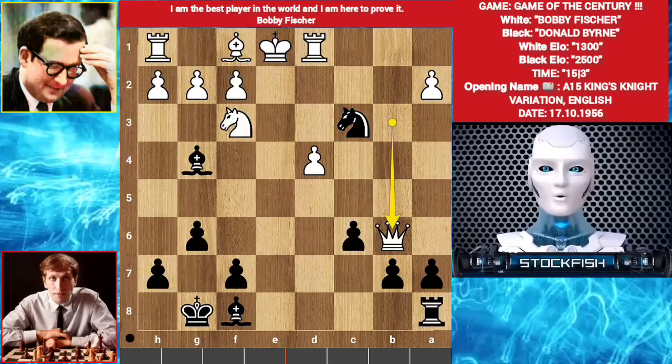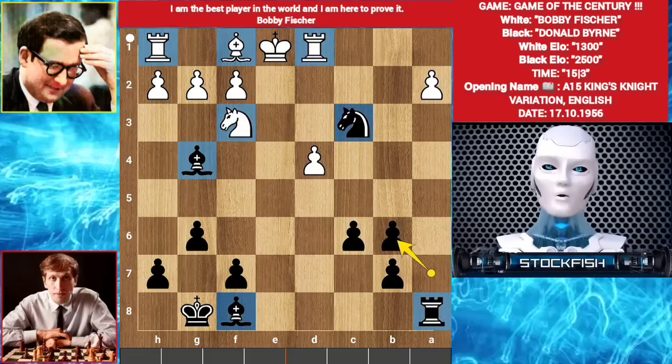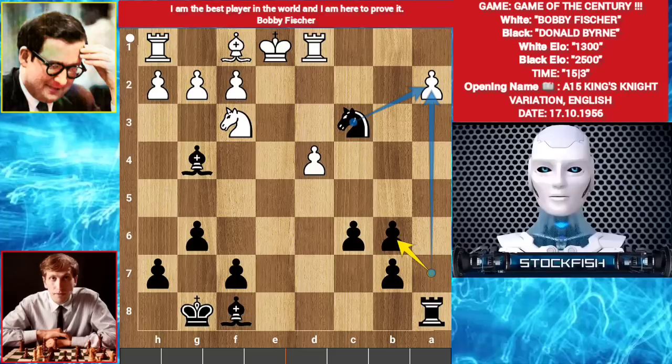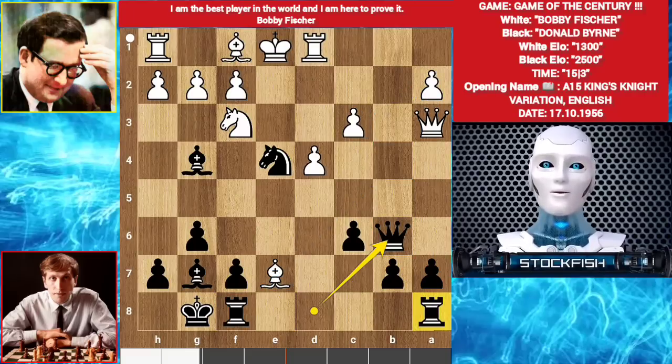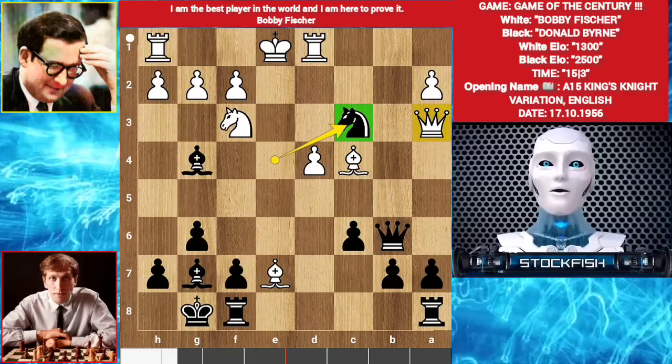So queen takes queen. a takes b6. It's 4 versus 4 pieces, but it's minus 6.38 evaluation, because it's all about activity of your pieces. And you can create a passed pawn in the future. Knight and rook are very active. Bishop here, king is stuck in the middle and black is winning. So in this position, he played bishop c3. Guys, pause the video and try to find the brilliant move for Fischer. Okay time's up. If you find knight takes c3, then congratulations, you are correct.